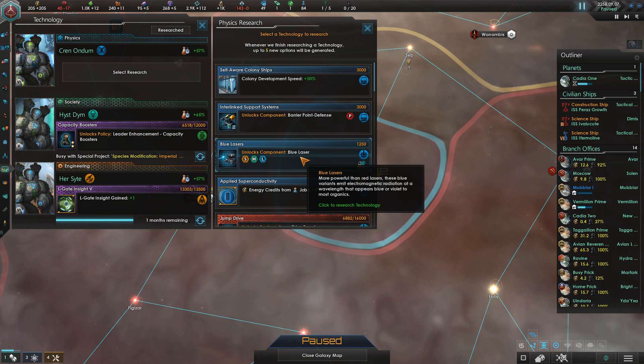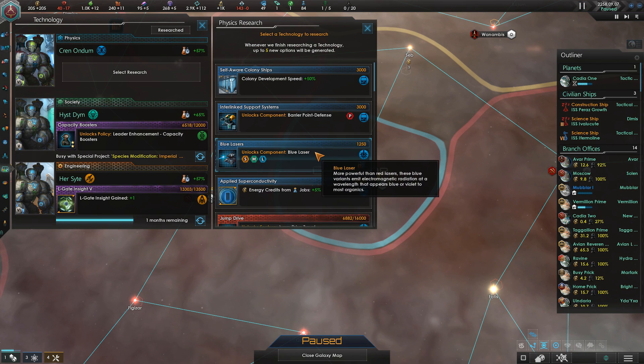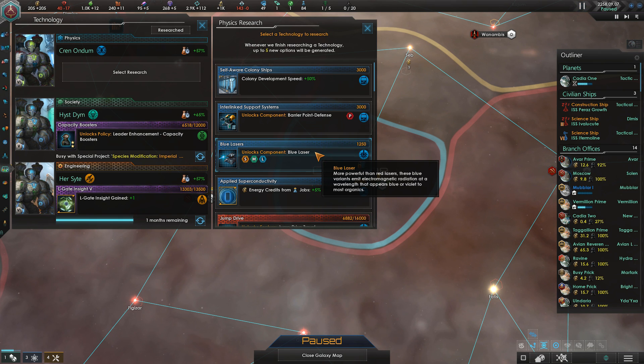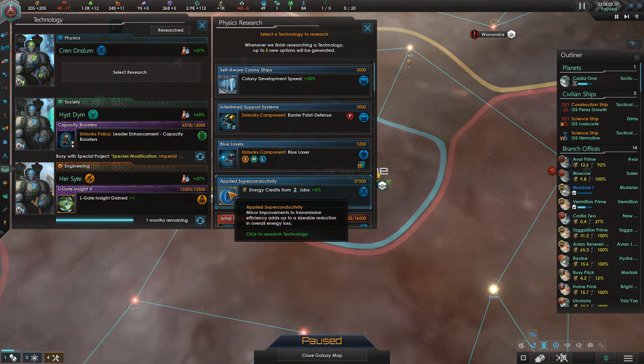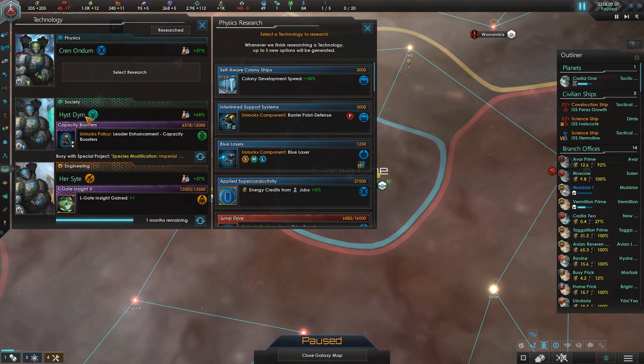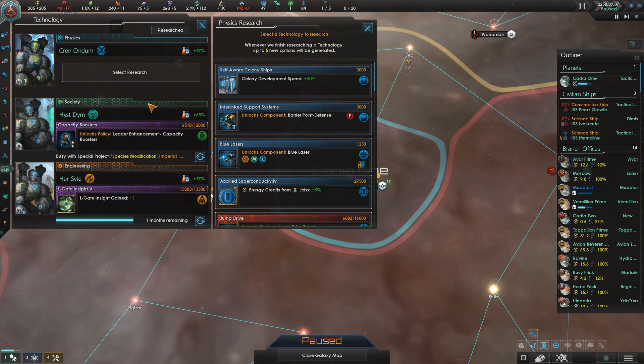For example, you get a better weapon. The blue laser that you can research and mount on your ships is about 30% better than the red laser that you start off the game with. That means that with just a little bit of a tech edge, your fleets can potentially be 30% better than those of the enemy. And even in late game, where bonuses become a little bit less significant, it is still very important and you can get very significant bonuses such as those in the society tree.